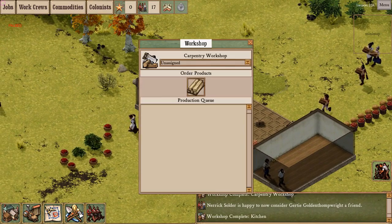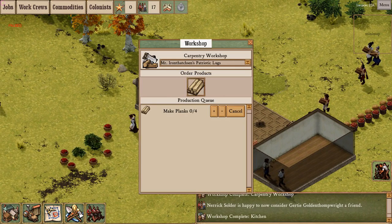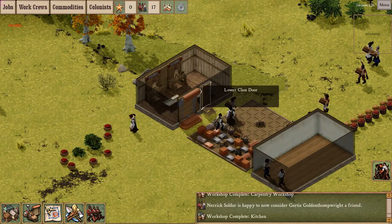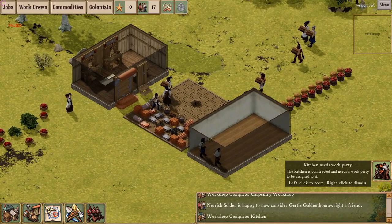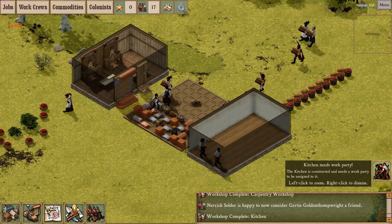A new thing with this revision is the ability to assign specific work crews to workshops, like I've just done. If you don't assign a crew, you can queue up all the orders you want but nothing will ever get done. Here's the notification in the bottom right telling me my newly built workshop needs a work party.